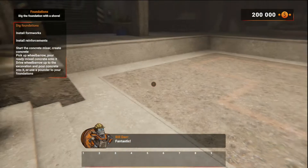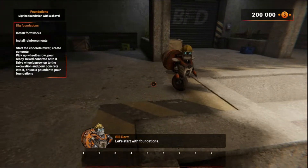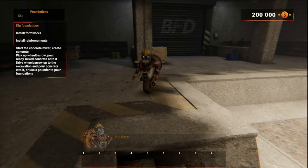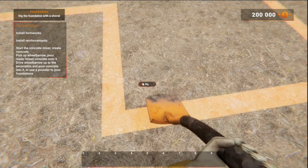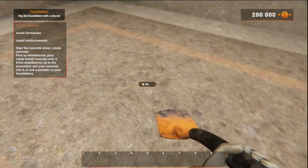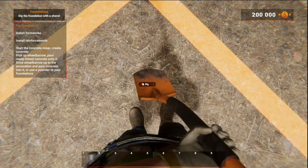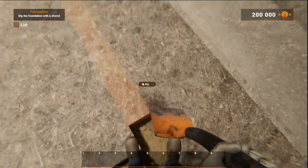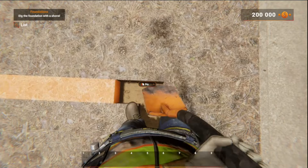Fantastic! My maker always said that everything needs a solid base. Let's start with foundation. Select a shovel from the tool wheel, and dig the area for foundation. The shovel? Oh, they want this part dug out — I thought they wanted the whole thing. My bad.